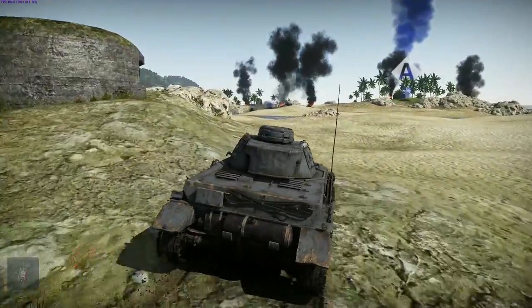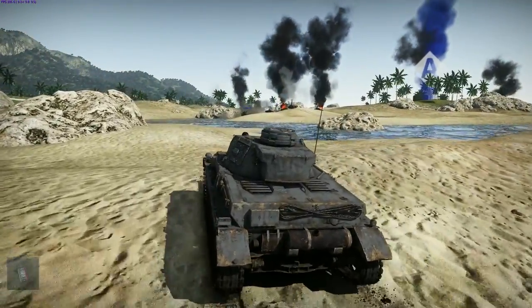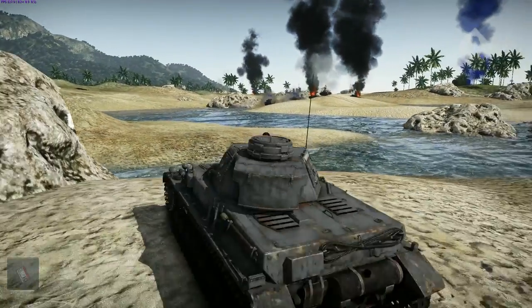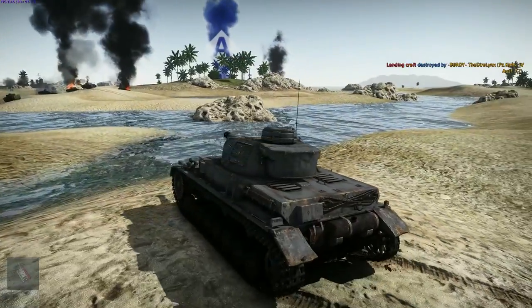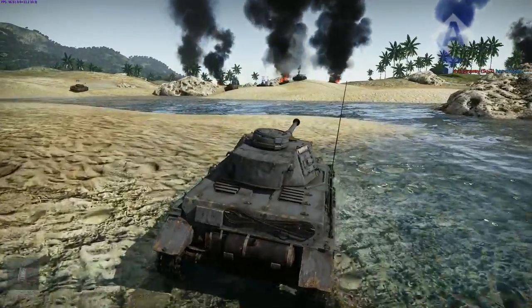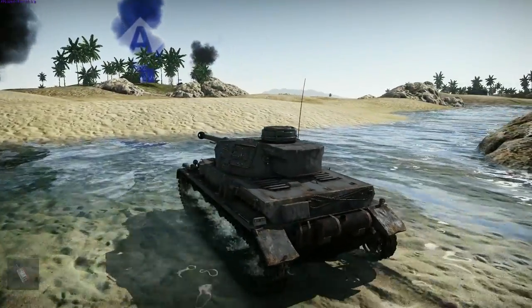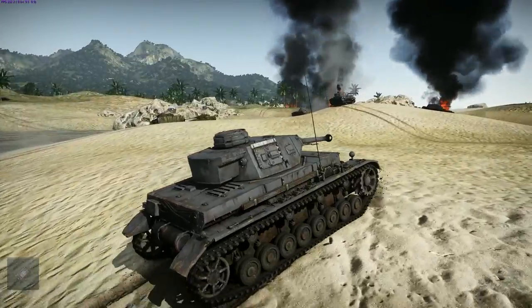There are some friendly AI tanks up ahead. You can use the AI to tell you where the enemy is even if you can't see them, because they're shooting at something — so there are obviously enemy tanks up in that direction. He stops, takes a look, can't see anything. He puts fire in on something — he's killed a landing craft. Well, okay. Even a landing craft is a target, and it all goes towards running down the enemy's ticket counter. But he needs to kill players, and more importantly, he needs to get into that cap circle and stop the enemy team from running his ticket counter down.